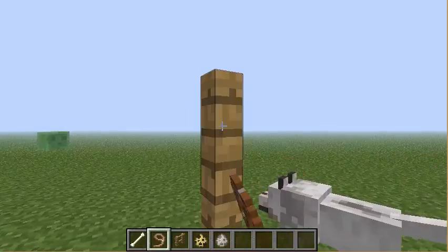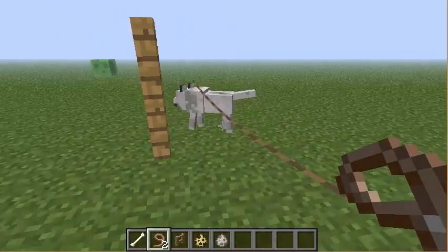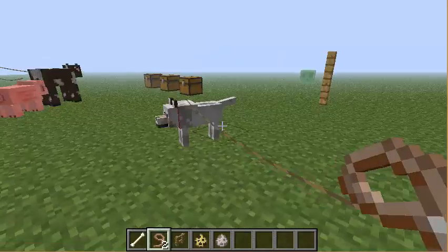You just take that off the top — it's like a little hook — and then you can pull your dog around with you because the dog will follow you.